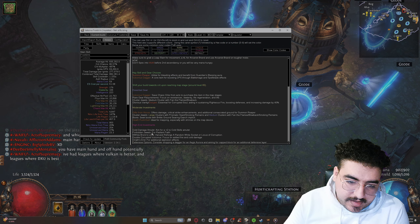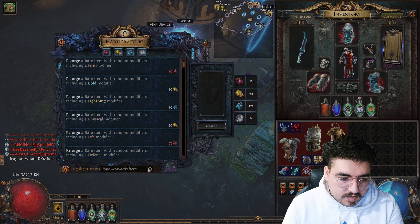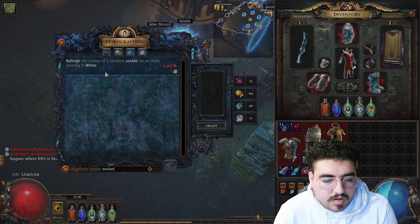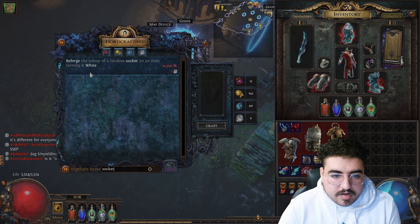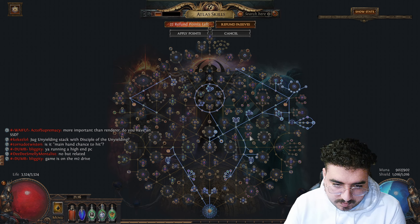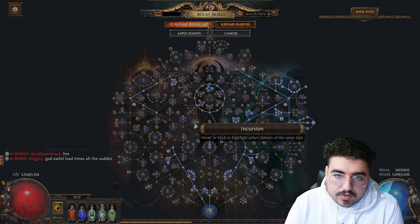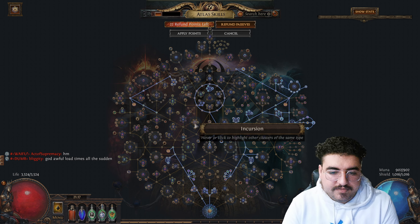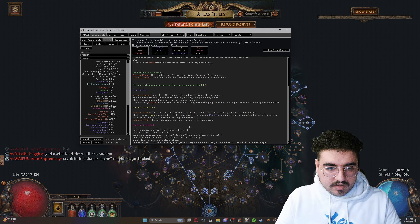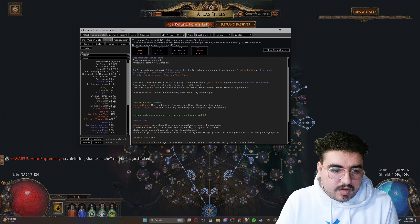The two ways you can get six white sockets: if you go to the Harvest craft, you can reforge a random white socket on an item. Another way is through Locus of Corruption. I'm going to be doing both Crop Rotation and Incursion to get a lot of Locus of Corruptions to double corrupt many Bronze Lifts, and hopefully get six white sockets by the second week of the league.